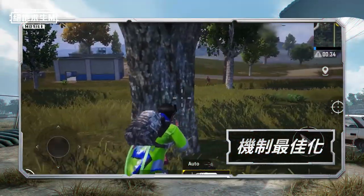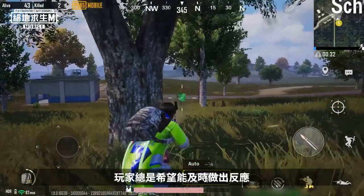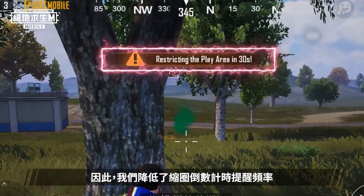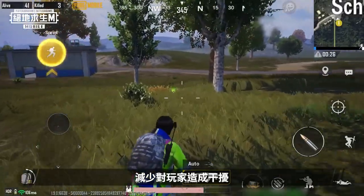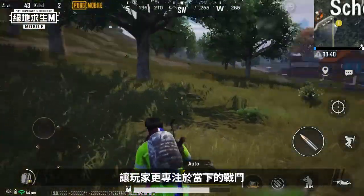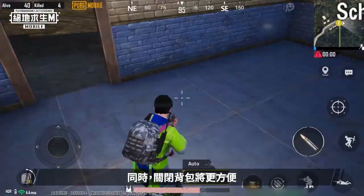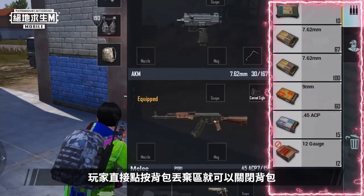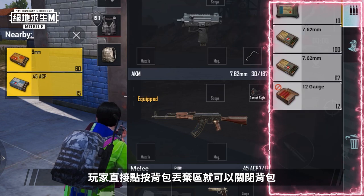Mechanic Improvements. In tense battles, we always hope to respond quickly, so we've reduced the frequency of the Playzone Countdown Reminder to minimize interference to players and allow players to focus on the battle at hand. At the same time, we've made it more convenient to close the backpack. You can now tap the discard area of the backpack to close it directly.